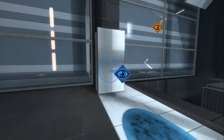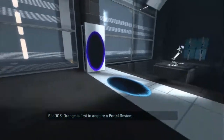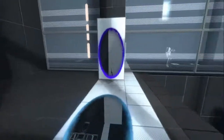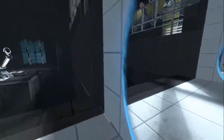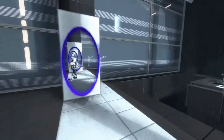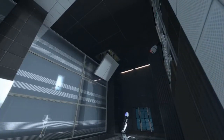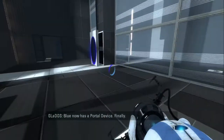Oh wait — okay, wait a minute, now I'm over on your side. Wait, I'm confused. Click one more to get your exit portal. Oh, I need to put two. Yeah, okay. You got two, but how do I get over there? I'm so confused. Check out the portal gun. Now I should get it. Blue now has a portal device. Finally!